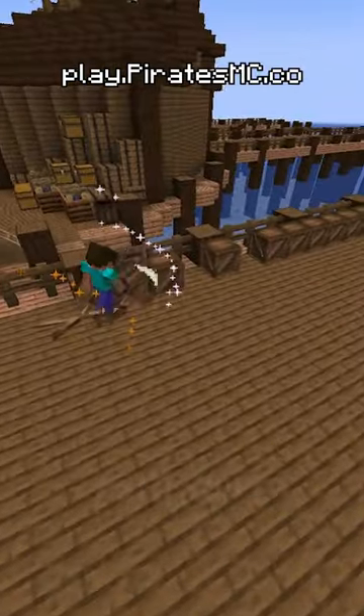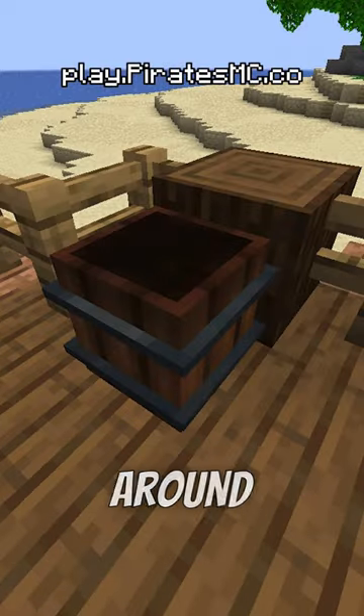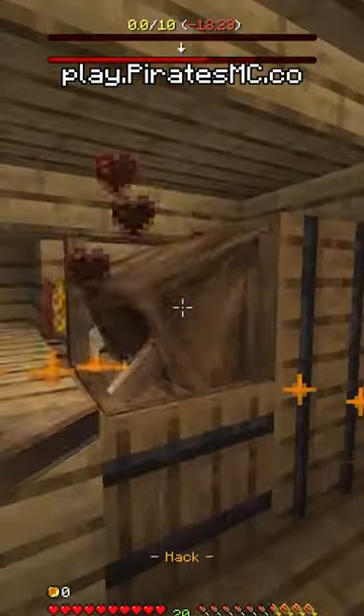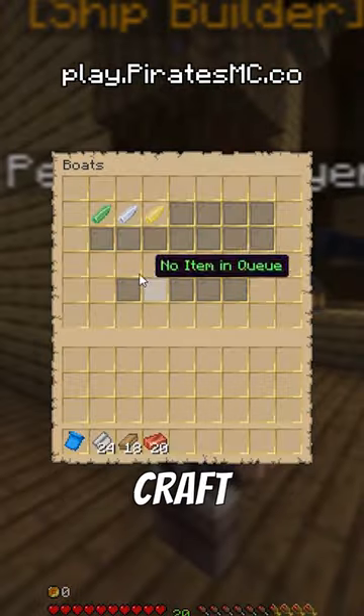Next, you'll need to collect the raw materials to build your ship. Luckily, you can find those indestructible barrels placed around the docks — it's like Zelda, but pirates. After a few minutes of breaking barrels, you should have the rest of what you need, and then you can take all of those items back to the shipwright to craft your boat.